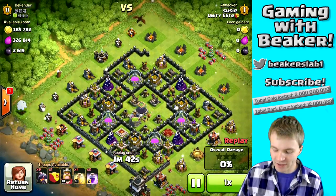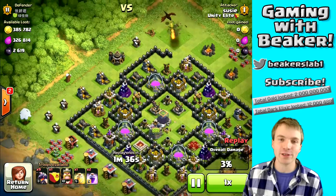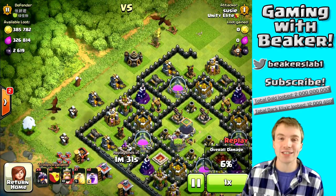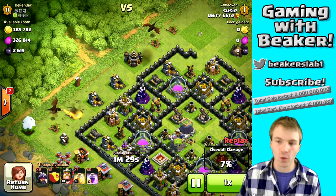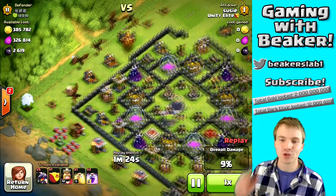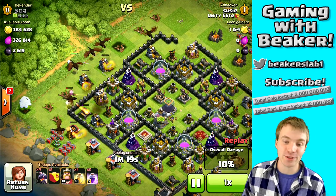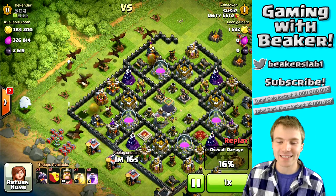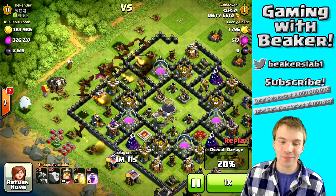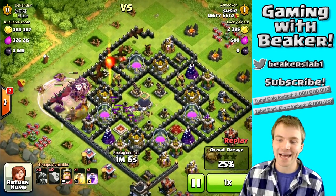I had just the 10 dragons like normal, my Barb King, and in the clan castle I have five balloons. Those five balloons in the clan castle are really the key. As always, I'm starting by putting dragons on the corners — that's gonna clear the corner buildings so my dragons don't go around the outside; we want them to go straight into the base. At this point I had completely forgotten about the balloons in the clan castle. I could have dropped them on the left side and taken out that air defense really easily, but I forgot until right about now.